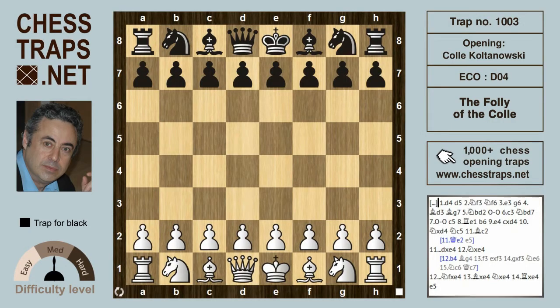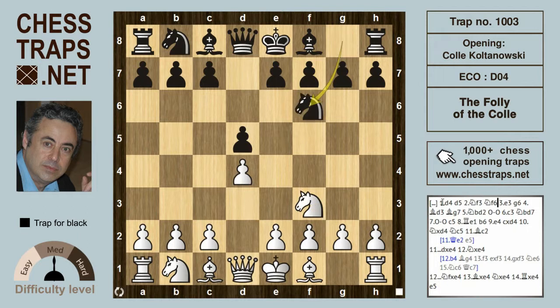This is the Folly of the Colle, in the Colle-Koltanovsky system, which was one of my favorite openings as a young man. We'll see how White recapturing in the center with the wrong piece brings on his rapid downfall. The moves are d4, d5, Knight f3, Knight f6, and e3, suggesting White wants to enter into the Colle.